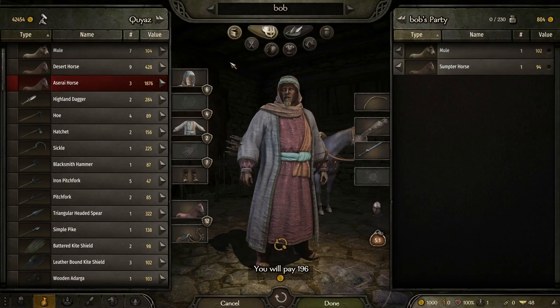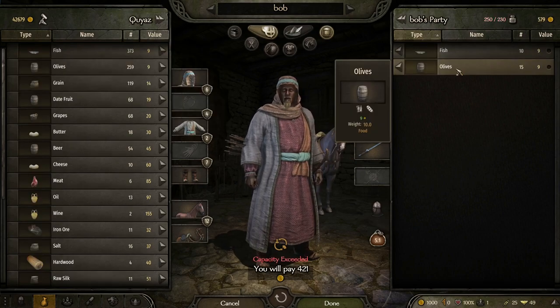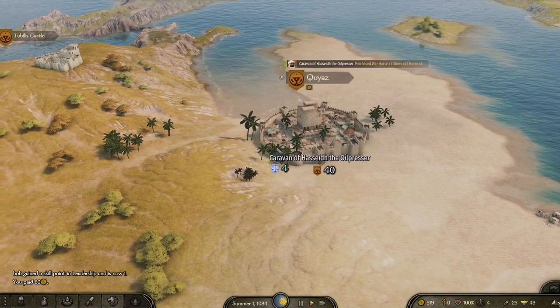So we get a mule, we get a sumpter horse, we get a few fish and we get olives. We also want to grab some recruits if we can. And now we go start making our first little bit of money.